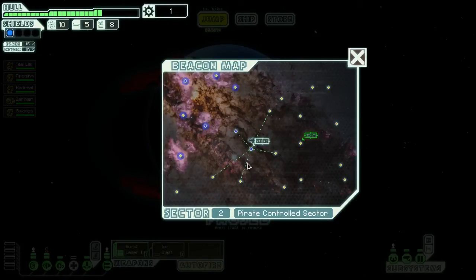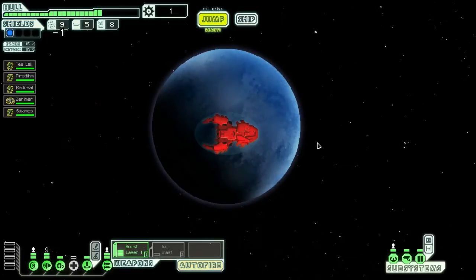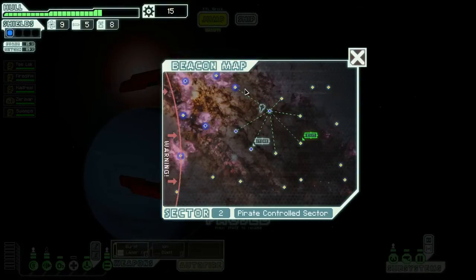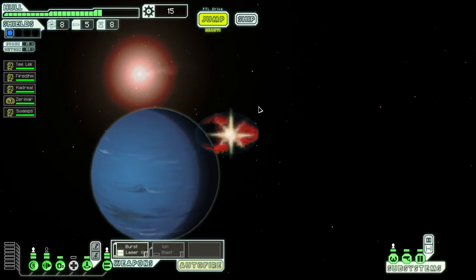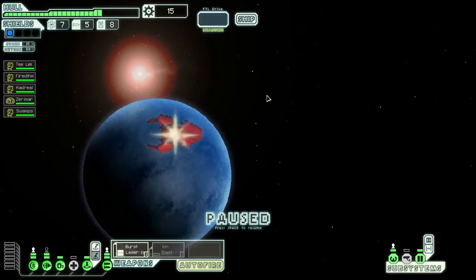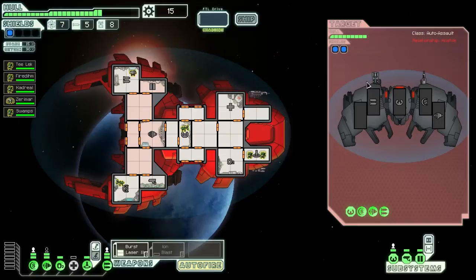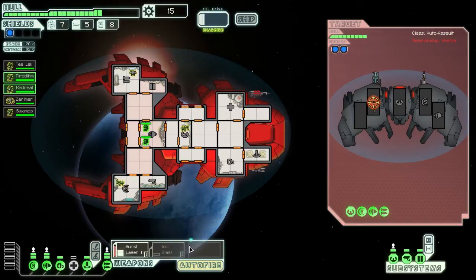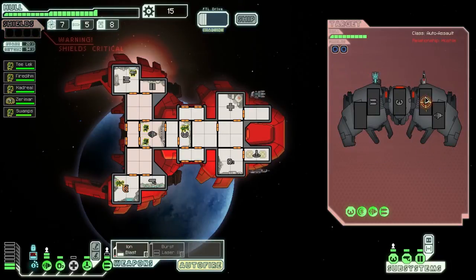The rebels are still far behind me, so I need to explore a little bit more. Hull repair drone for free — not bad. There's nothing here, so that was a wasted jump. Two shields? Are you kidding me? I think I'll just need to jump away from this — I can't go through two shields with Burst Laser. Actually, I could use Ion Blast to disable his shield and then switch to my Burst Laser, but I'm just going to jump away from this once I can.